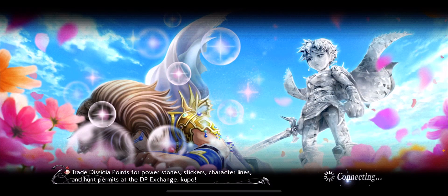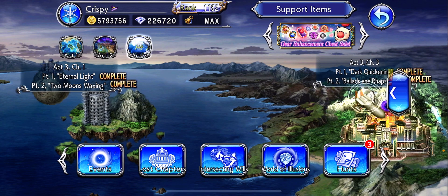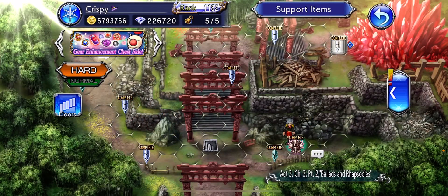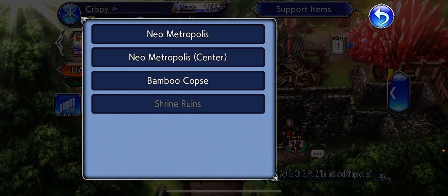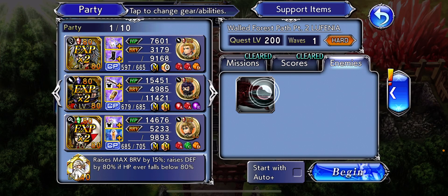Now I'll show you where these whale zombies are. What you want to do is go to Act Three, Chapter Three, all the way here on the far right hand side. Go to floor Shrine Ruins. This would be the stage that Aroha released on back in the day.